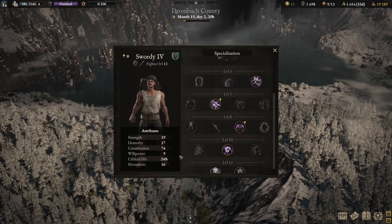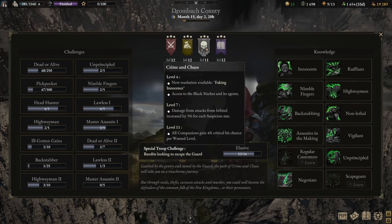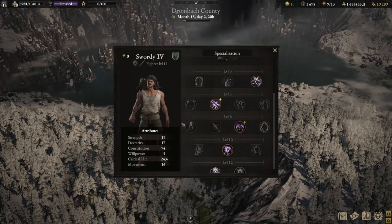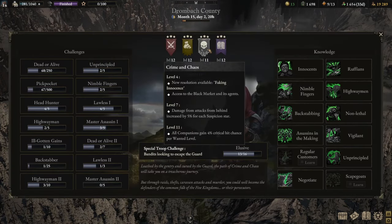The next most important stat is critical hit. I'd suggest keeping this between 23 and 25% — about a 1-in-4 chance. But pair this with the Crime and Chaos Path, and you can get it up to 50%. At level 11, all companions gain 4% crit hit chance per wanted level. At wanted level 5, that's an extra 20% crit chance, pushing from 24% to 44%. At level 12 Crime and Chaos, it's 5% crit per wanted level, so 25% total at max wanted level 5 — getting you pretty close to 50%.